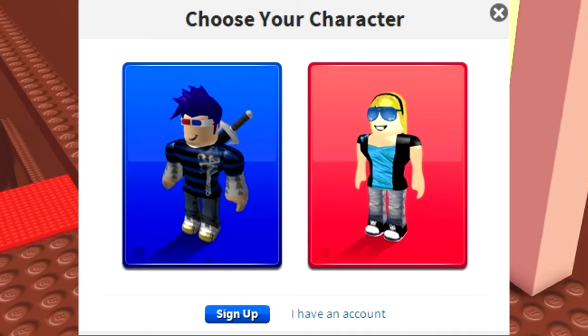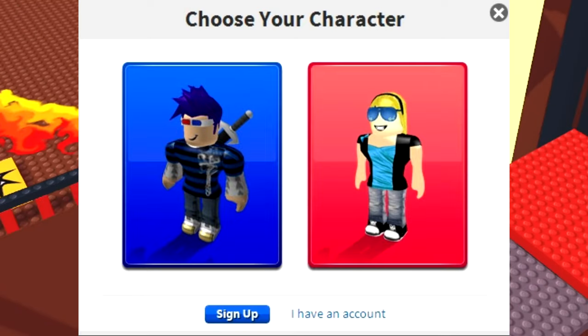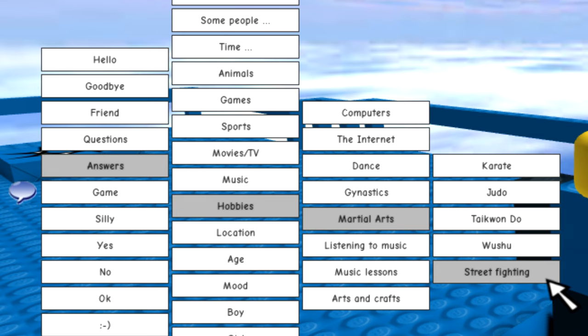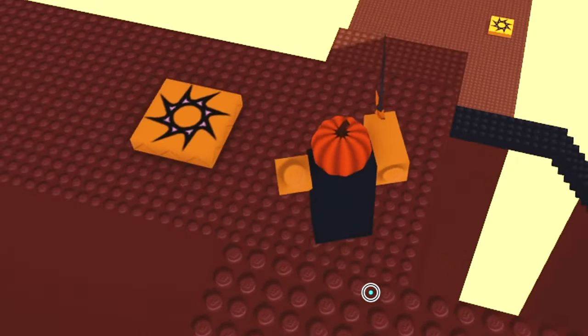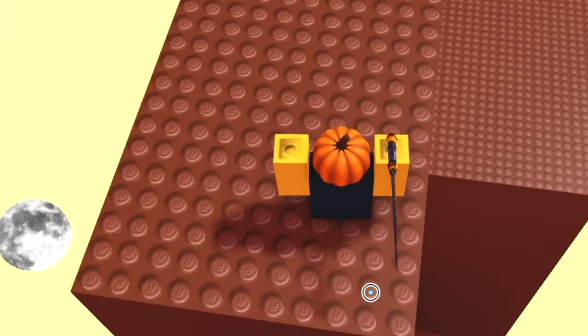Guest was a feature that allowed you to play Roblox without making an account. From 2008 to 2014, guests were only able to speak using Roblox's old Super Safe Chat bubbles and couldn't be seen by other users' chats unless they were also using Super Safe Chat. Since the removal of Super Safe Chat in 2014, guests became unable to communicate at all.